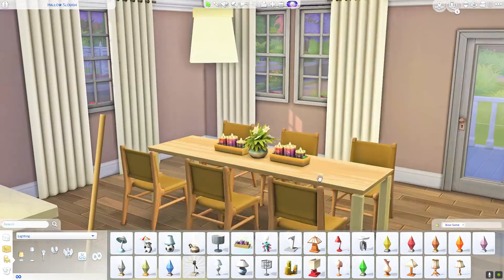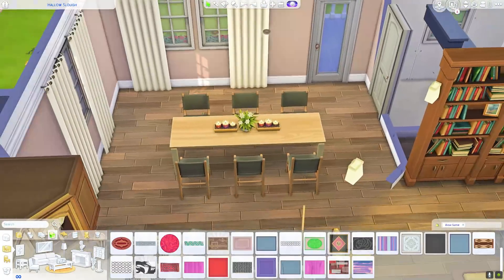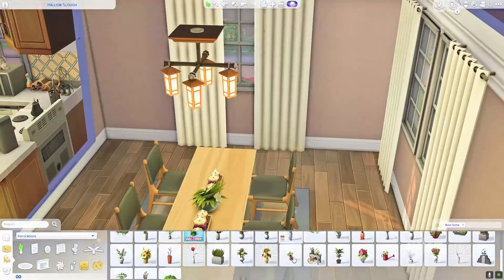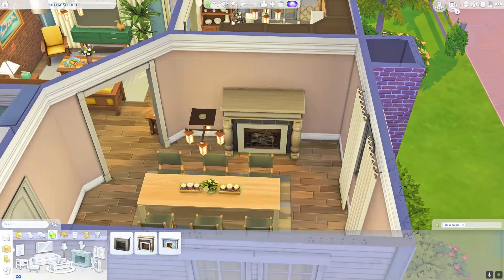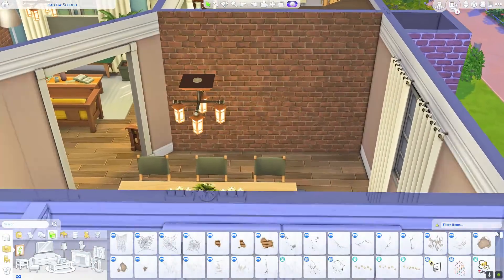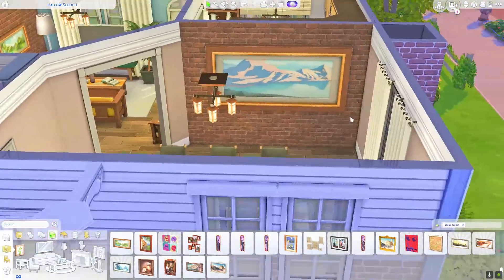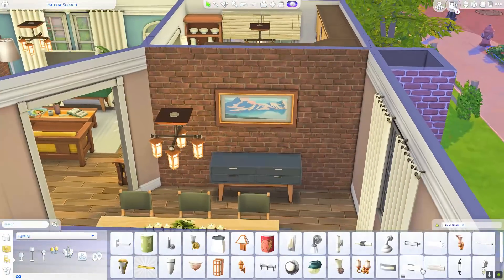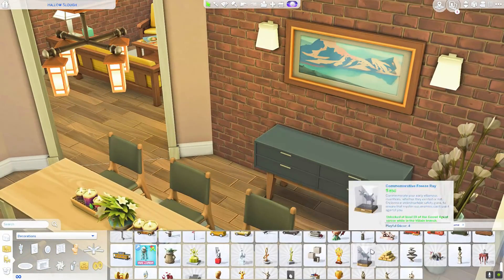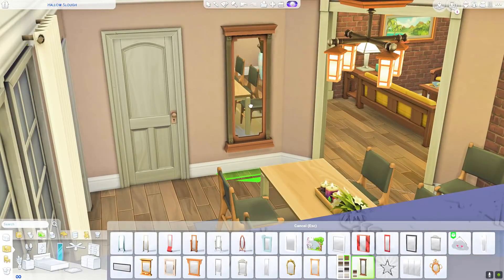Even though the dining room was an odd-shaped room, I thought the table fit perfectly. The chairs and table are anniversary items by Hey Harry — they are beautiful. I mainly love the chairs; I think those are my favorite. The table is very simple and beautiful as well, but the chairs are absolutely stunning. I also put a brick accent wall in the dining room, though I was very uncomfortable with the visible cutoff from the brick to the slanted diagonal wall.